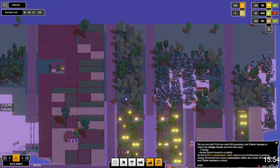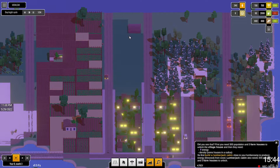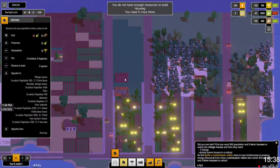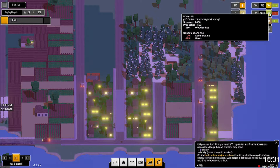I need a bunch of workers. I can get rid of these. We'll get a bunch more houses going. I need five more work — yeah, I'm low on work.